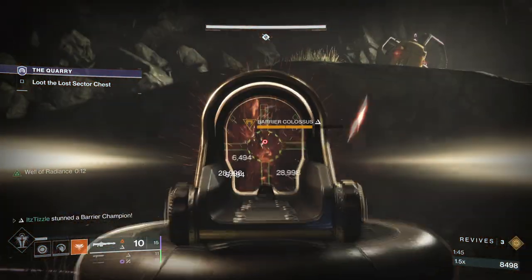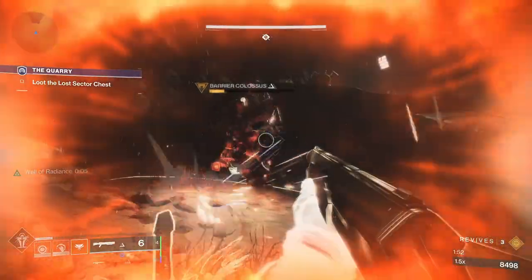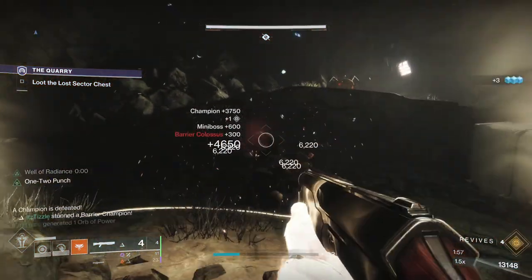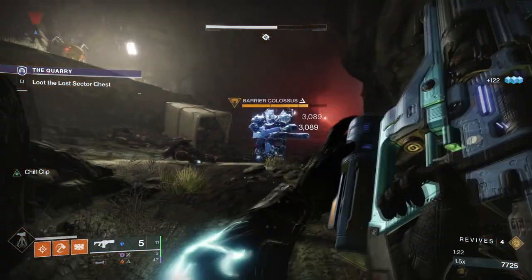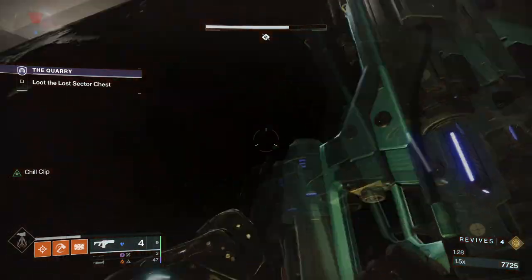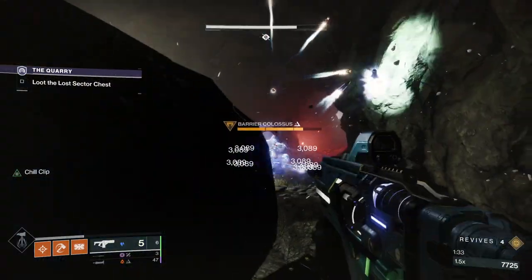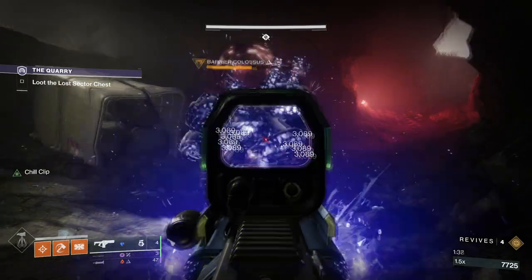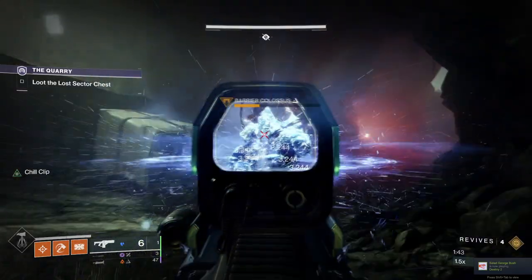Now we have to talk about things that kind of work, because some of these strats can be quite effective. They do not pierce a barrier shield, but what they do is stop a barrier champ from shielding entirely. Any Stasis freeze is really good at this — something like Conditional Finality that can instantly freeze a barrier is really good for preventing them from shielding. Chill Clip and Cold Steel will apply slow first, so they may be able to shield before you get the freeze, but it is certainly doable. Any exotic that can freeze, like Winter Bite or the new Titan Helmet Cadmus Ridge Lance Cap, could certainly be used. The trick is practice and getting the timing right.